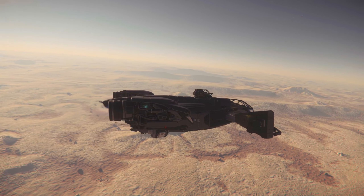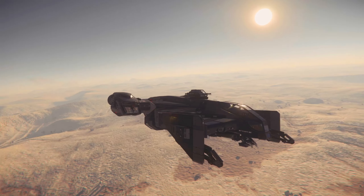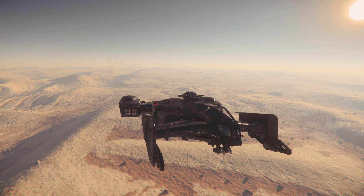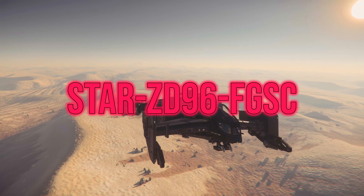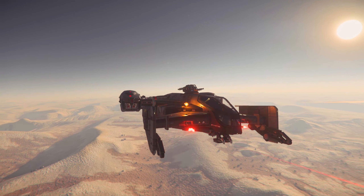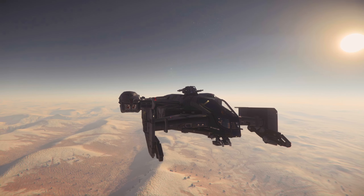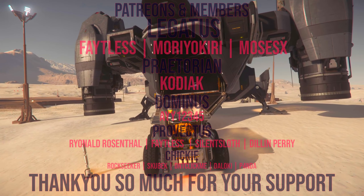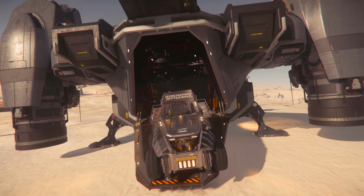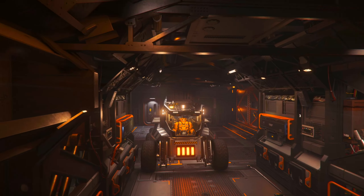Today we're going to be talking about a starter ship known as the Drake Cutlass Black. There are other variants of this but we're going to be talking about this one specifically. The Cutlass Black is arguably one of the best starter ships — not everyone will agree with that and that's completely fine. Everyone has their own opinion and likes their own vessels, but I like the Drake Cutlass and a lot of people in the comments will tell you this is a good ship.